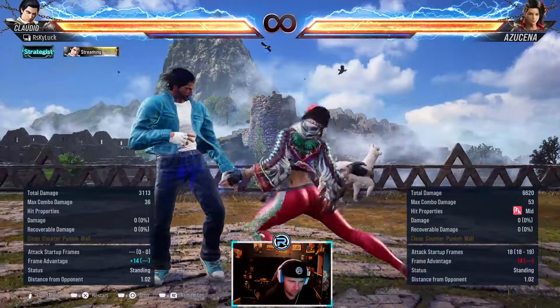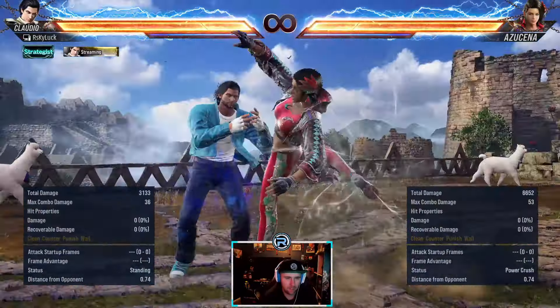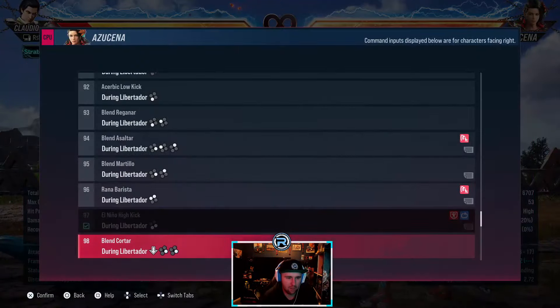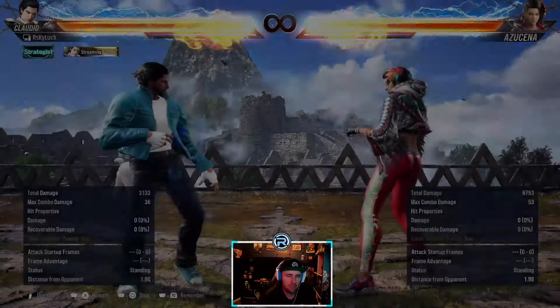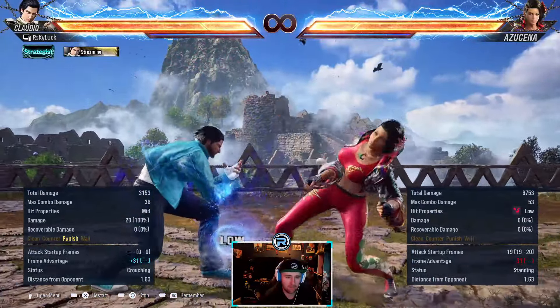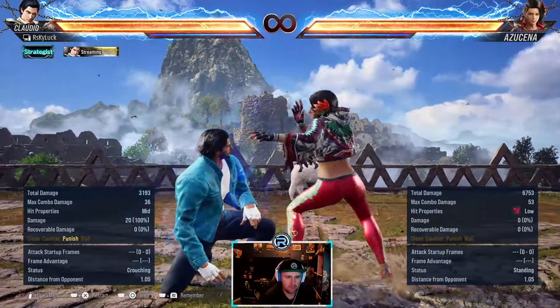She's got a power crush - high homing to stop people stepping it. Doesn't do much apart from knockdown so she gets a guaranteed follow-up. One of the more dangerous things she has is the hell sweep - this is natural but very launch punishable, minus 31. You can even delayed hop kick it. That's the main mixup - 19 frames for the launch versus 18 frames for the launcher, so you can't tell the difference. She can dance forward and back in the stance.